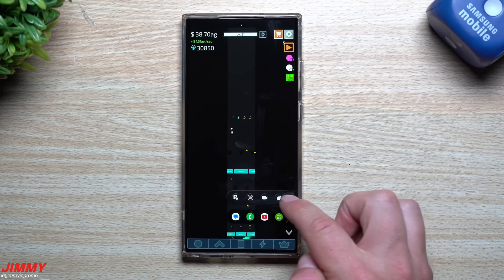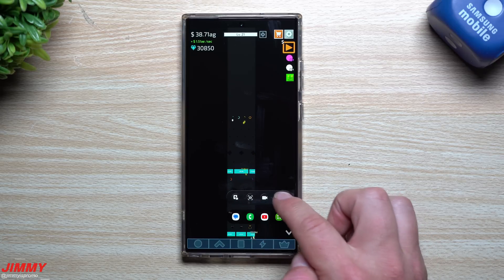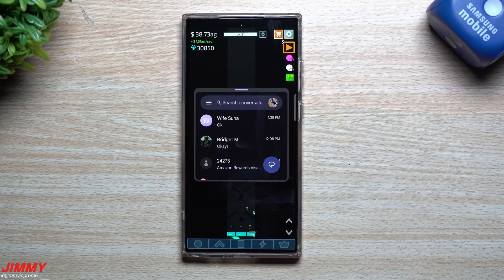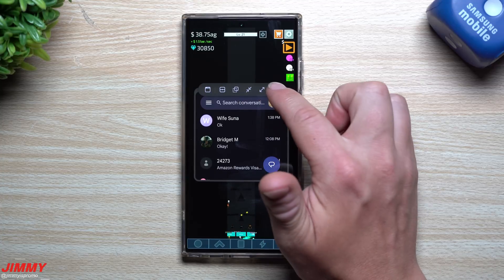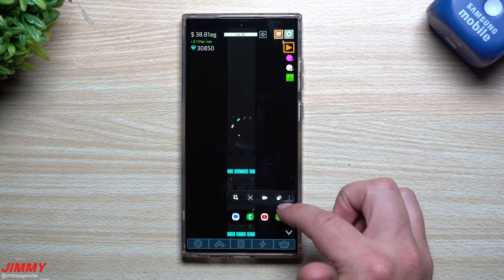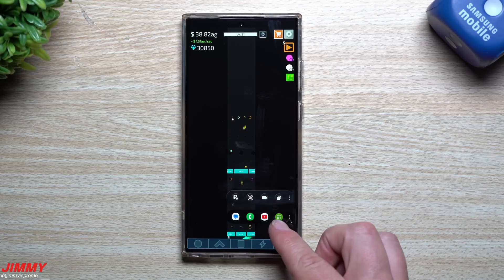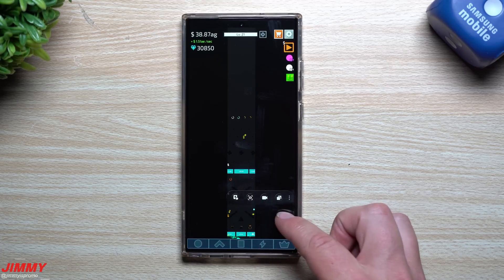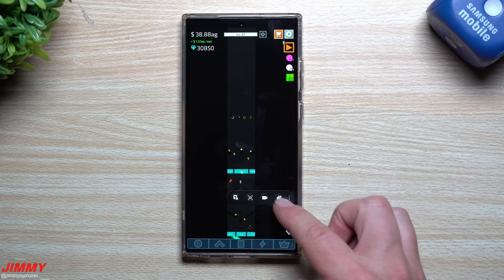What you're able to do is open up a shortcut bar — it's a way that you can open an application inside of your game. So you don't have to exit if you need to send a text message, call somebody, Google something, or use a calculator. There's a lot of stuff you can do inside of Game Launcher and Game Booster, but I want to highlight this shortcut bar.